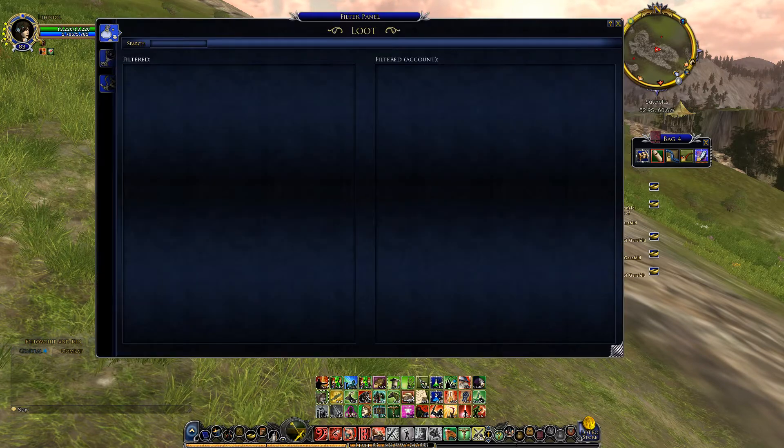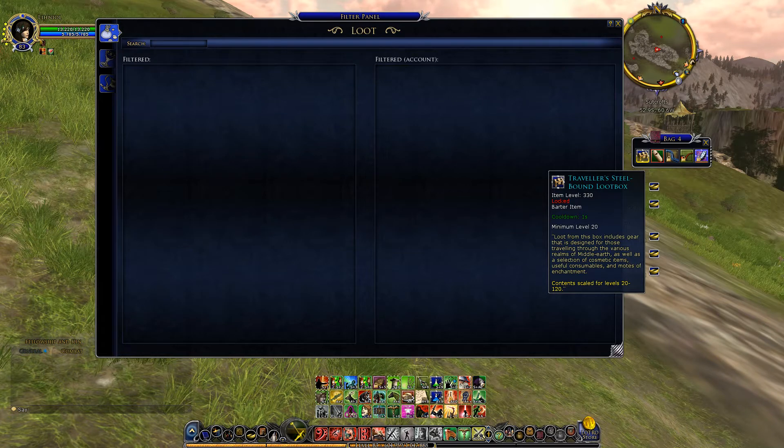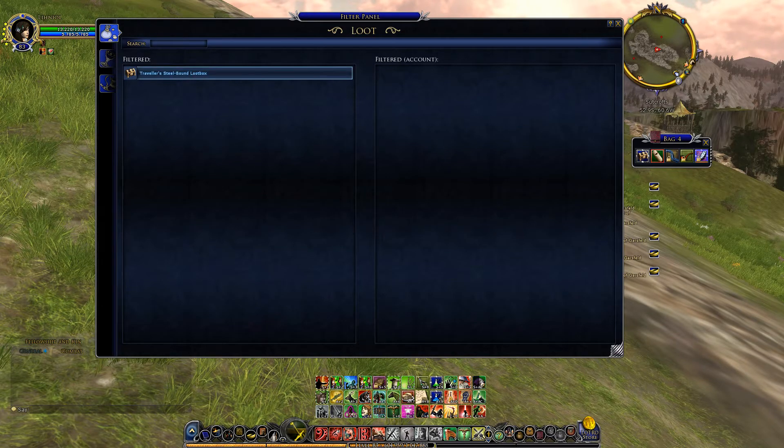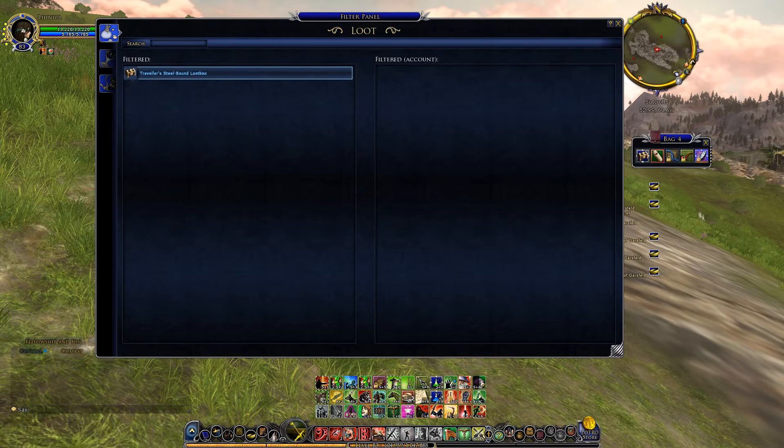So we press alt+r and I have this traveler steel bound loot box. I guess a lot of you don't like this, just like me. So we just take it, drag it over here, and now when I kill stuff and the loot pops up, the loot box won't show.